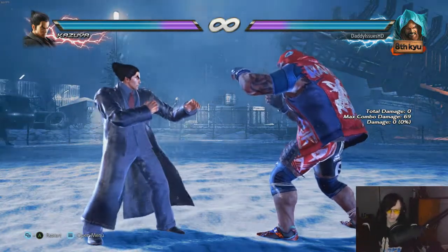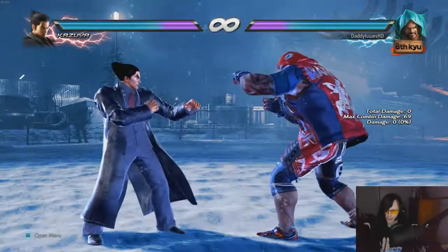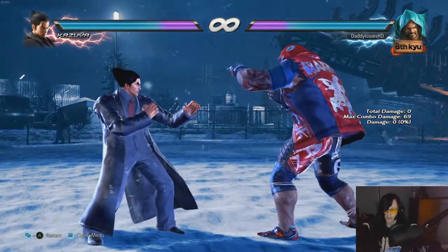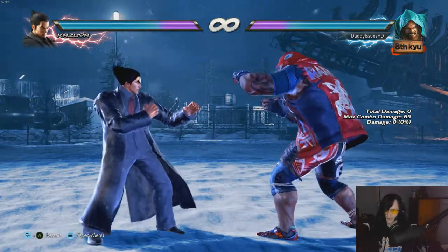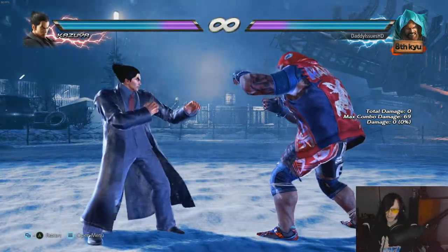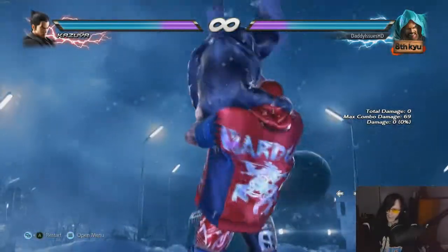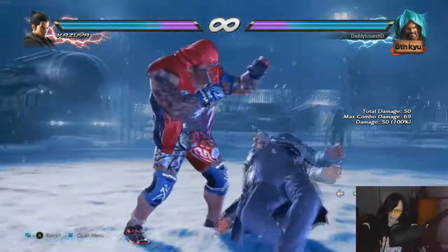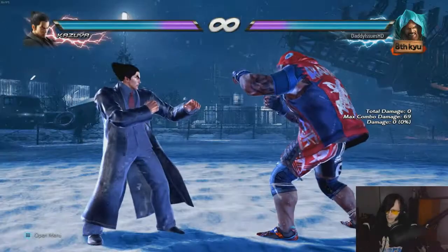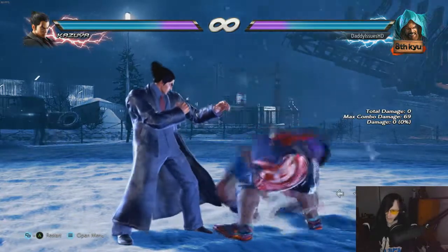Grab combos with Marduk require a lot of input and practice — like every character at this point. He has a lot of powerful grabs. He has command grabs — his giant swing — and then a quarter-circle-back throw version as well.